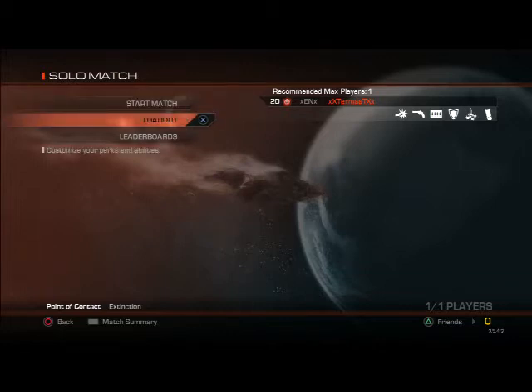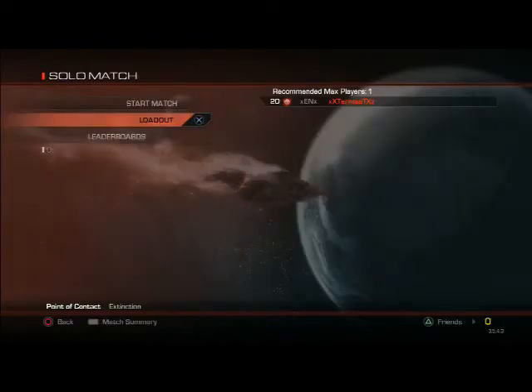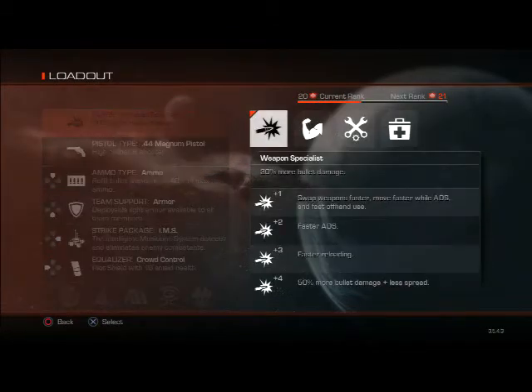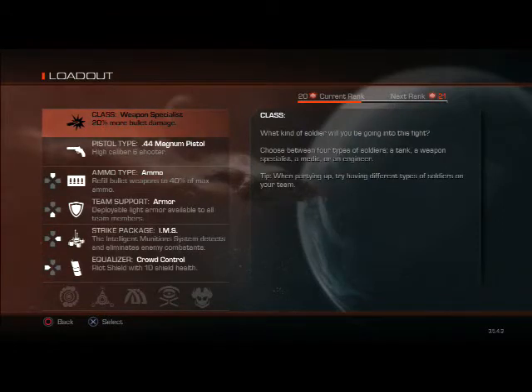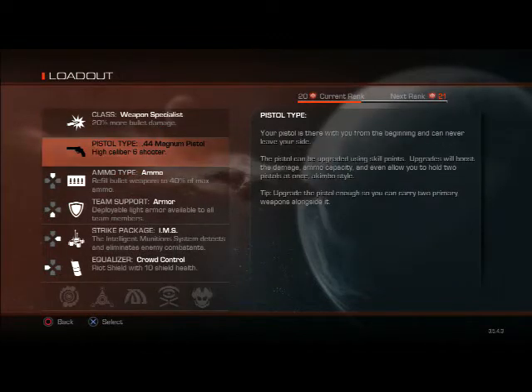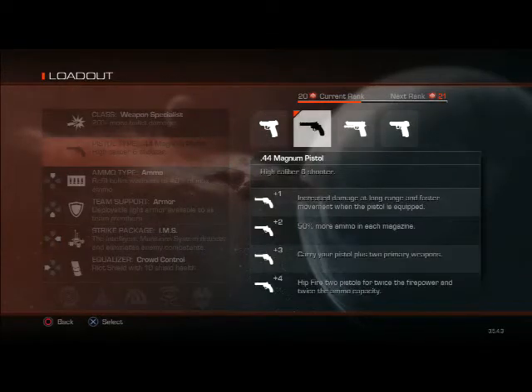Here we go, I am just going to show you guys my loadout. This is called 'Heavy Hitters' — the heavy hitter setup for extinction mode. This is a low level version of it. You can use the weapon specialist to up your damage and weapon swap speed. 50% more bullet damage is what you definitely need for this. The 44 Magnum — this class isn't made for going to higher places, but it's made for fun.